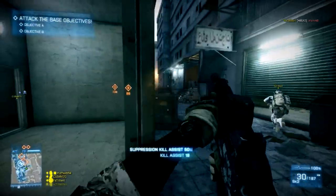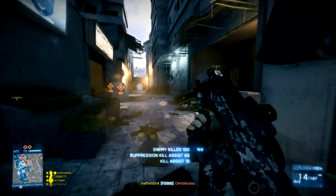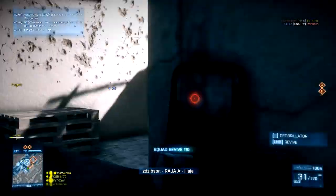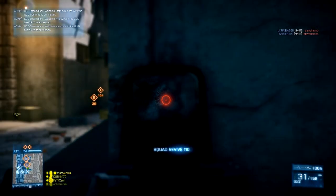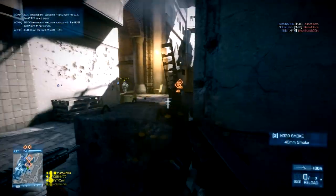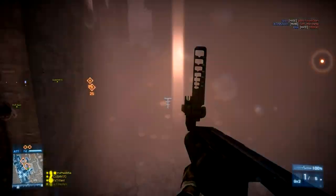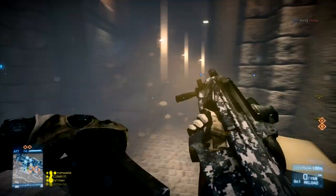Now I want you guys to join in — in the comment section below I want you to leave the 5 things from Battlefield 3 that you would take into a zombie apocalypse, to not only keep you alive but to also fight off the hordes of incoming undead. So without any further ado, I will now go through my top 5 things and my reasons why. I have broken it down into categories: a primary weapon, a secondary weapon, some kind of equipment, some kind of pack, and then a third and final weapon or sidearm.